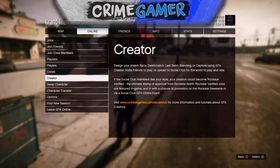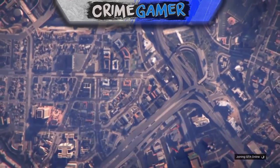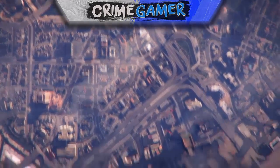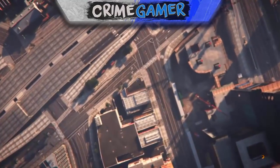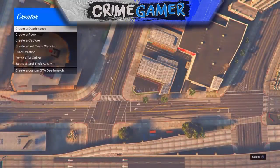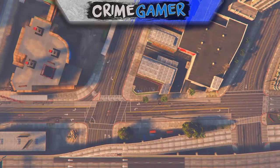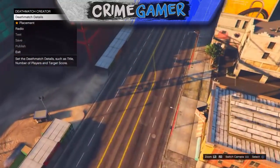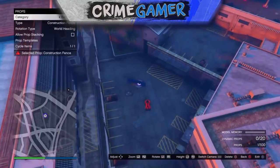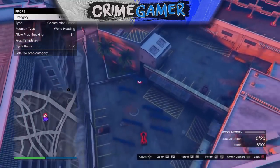Once you've done that, hold Start and go to Online, then go to the Creator. Once you've hit Creator, select Deathmatch — Deathmatch is the only mode that's working for this. You don't need to go for Editorial or anything like that, just hit Deathmatch.